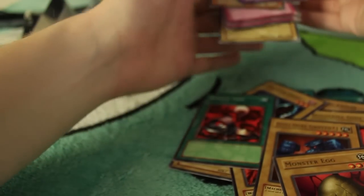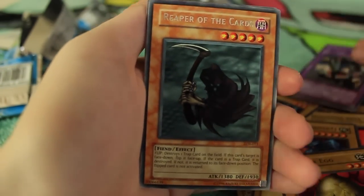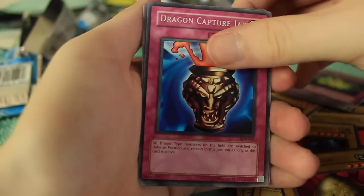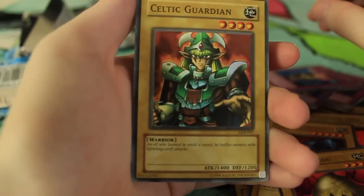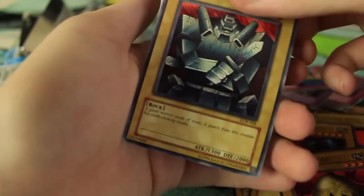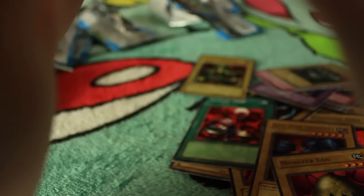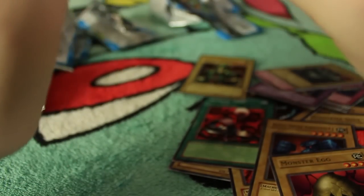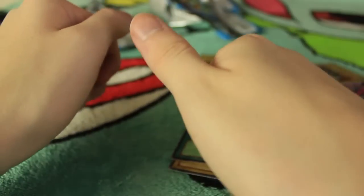So let's take a quick recap of our rares: Gravedigger Ghoul, Darkfire Dragon, Metal Dragon, Reaper of the Cards, Two Pronged Attack, not one but two Dragon Capture Jars, Kravendola Warrior, and Giant Soldier of Stone. Celtic Guardian is our one super rare — the highlight of this video, a very cool card. Anyway guys, thank you so much for watching. Let me know if you want to see more Yu-Gi-Oh. I'm thinking I might do a booster box of one of the older sets so we don't have to worry about them being weighed. Maybe every couple of months I'll do a Yu-Gi-Oh video. I'll see you next time — take care!